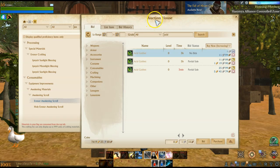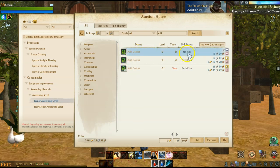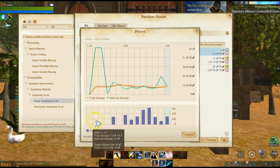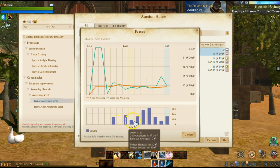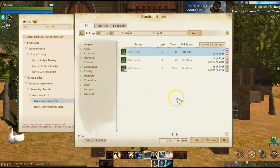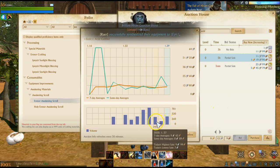If you followed the past investment video, you might be familiar with us buying up acid goblets about two to three months ago. These things are right now on the cusp of actually blowing up big. As you can see in the chart, not much has been sold but it's steadily starting to increase. They're sold out on the auction house roughly and they're selling for anywhere around 10 to 20 silver.